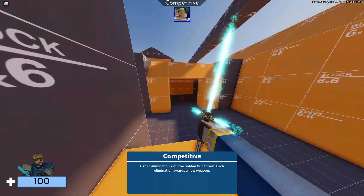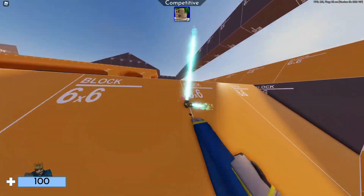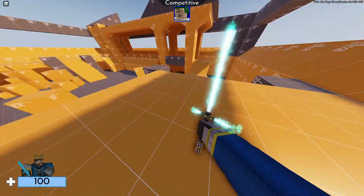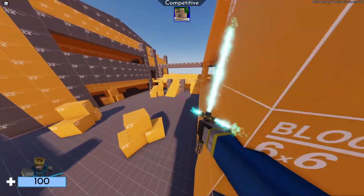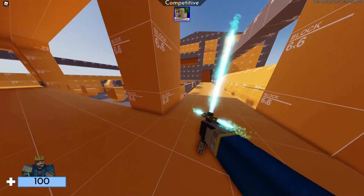There is shadow now, there is lighting and it looks more realistic. I spotted the sun - the sun is over there and that's why there is a shadow over here of this thing. The shadows are very noticeable right now and the map looks very different.